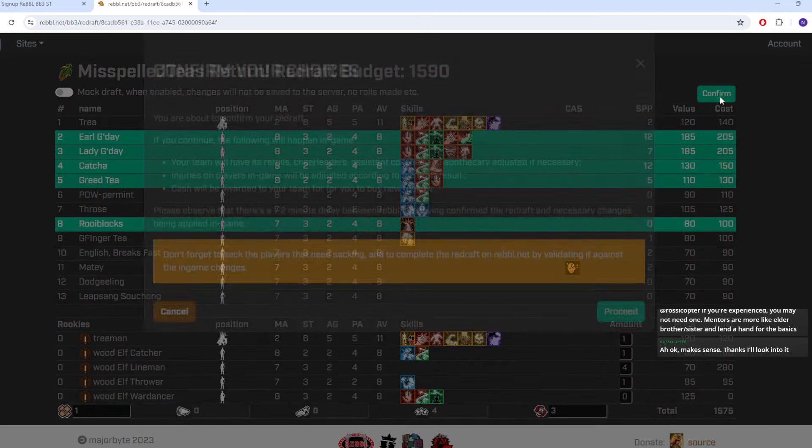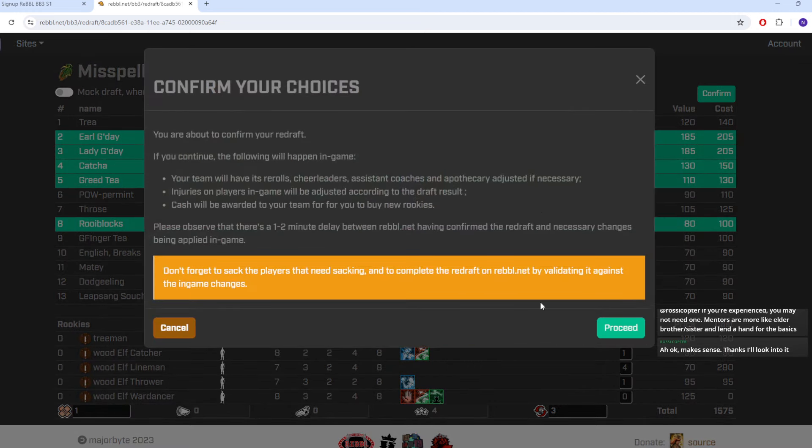I didn't realize there's a mock draft feature — I guess that's a safety measure to make sure you don't misclick and say you're finished when you weren't. I'm very sure this is what I want: one two three four five six seven eight nine ten eleven twelve — perfect. Three re-rolls, one apothecary. The confirmation screen says your team will have re-rolls and apothecary adjusted, injuries cleared, and cash awarded to buy new rookies.